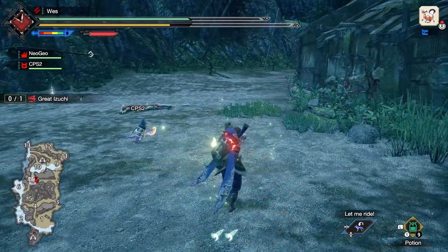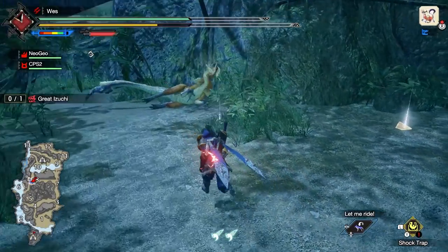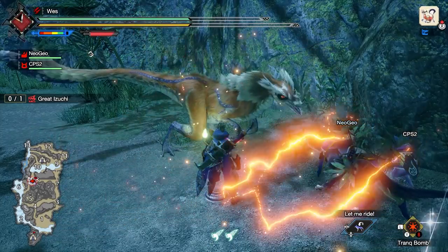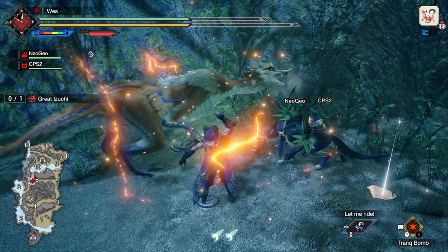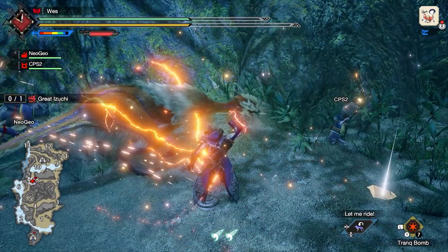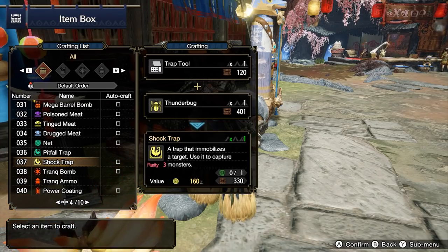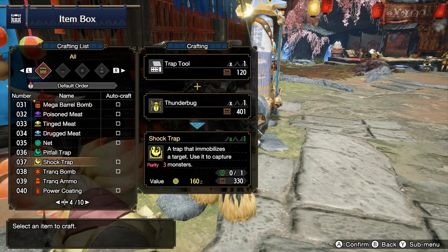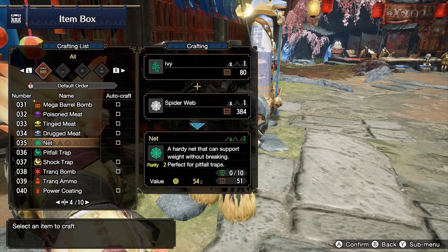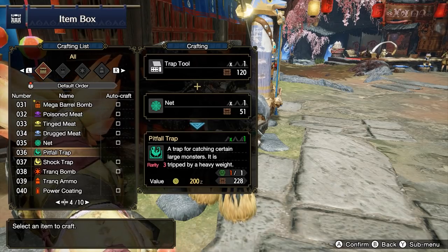The blue skull is very difficult to see so pay attention. You have to lay down a shock or pitfall trap either under the monster or lure the monster onto it. Once it's triggered the trap, throw two Tranq Bombs on the ground near the monster and you'll capture it. Shock traps are crafted using Thunder Bugs and Trap Tools available from the merchant. Pitfall traps require nets crafted using one Spider Web and one Ivy, then combined with Trap Tools.